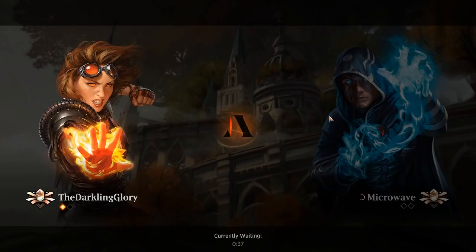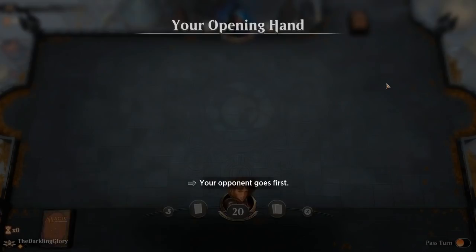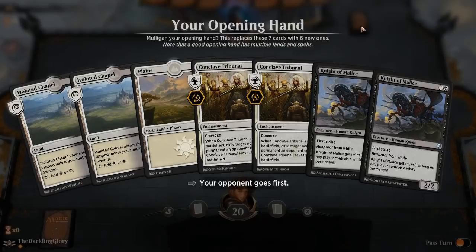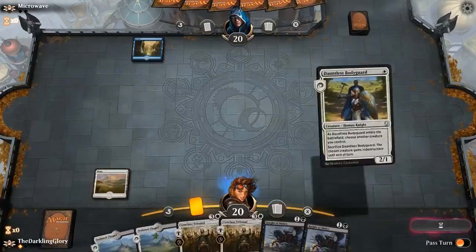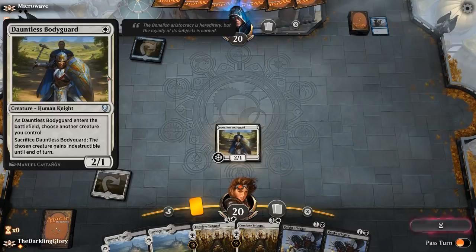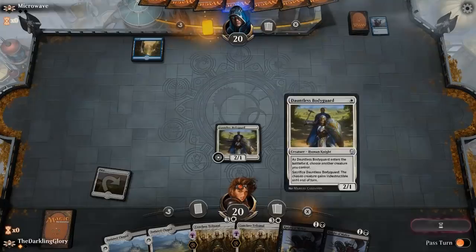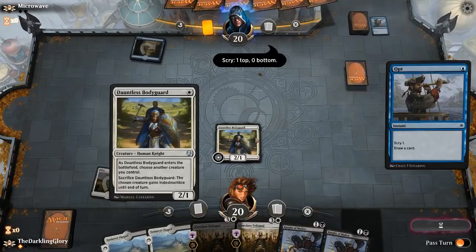Getting into game two. Opponent had their good aggressive draw last game, but I think those are the only ones we really need to be scared about. Dauntless Bodyguard is a card that I'm really not sure about in this format — it attacks very poorly into Black-Green, but Black-Green isn't literally everything, and being able to apply pressure on turn one is really powerful. It also matches up very poorly against Goblin Chainwhirler, but luckily, at least in best-of-three queues, it's not just all Chainwhirler all the time.